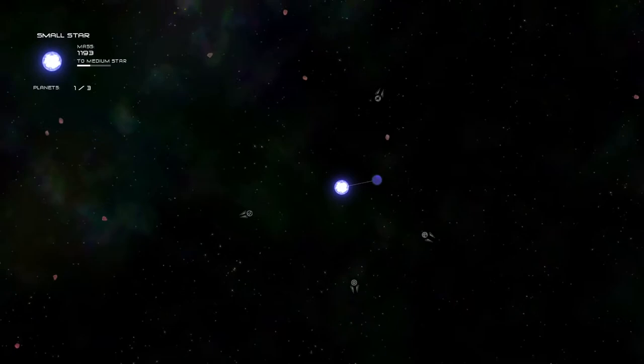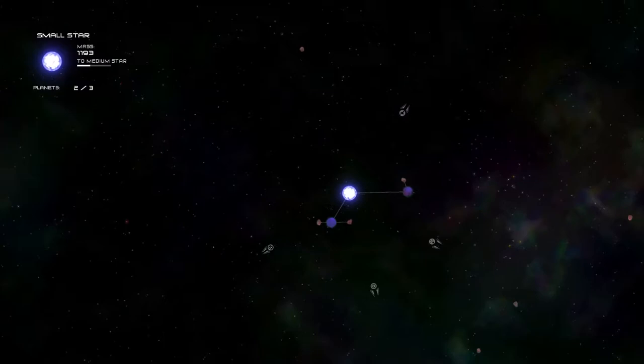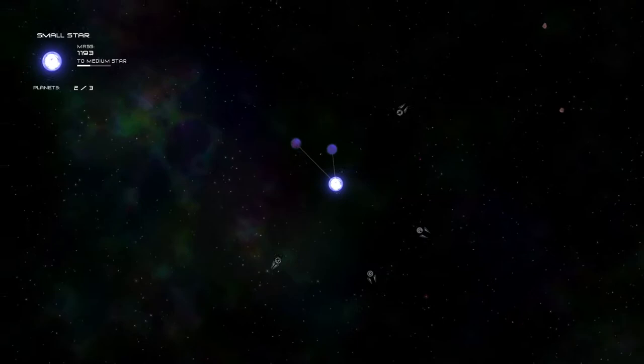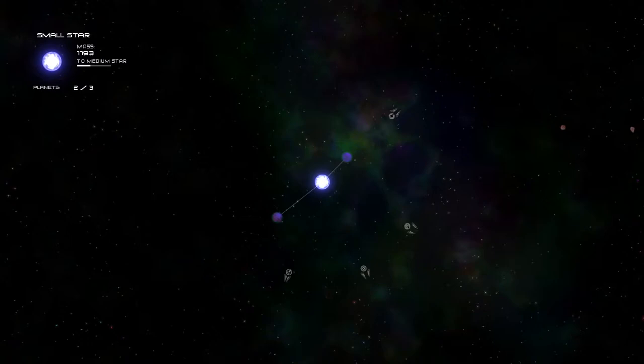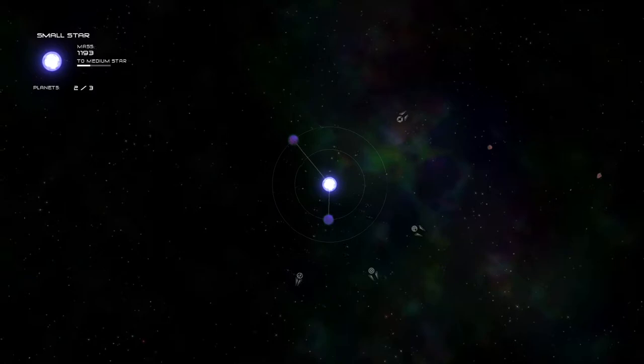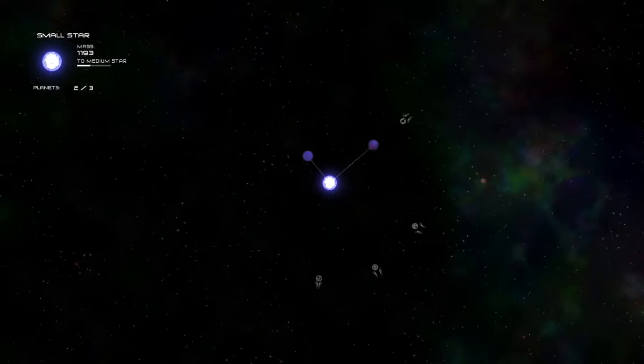At any point, like space is just so vast — you run into a solar system or a life planet that you can't fight, you can just run away. It's totally fine. So now there's a couple things we can do — we have a couple planets orbiting us. Now is a good time to mention the basic overlay that you have: you see your star and you see the planets being attached to it, and you see the distance between celestial objects with that little line. You can also press O with the basic configuration to actually see the orbits.